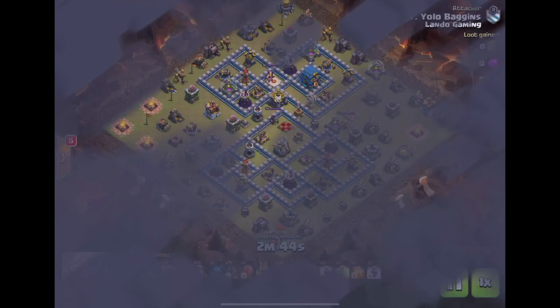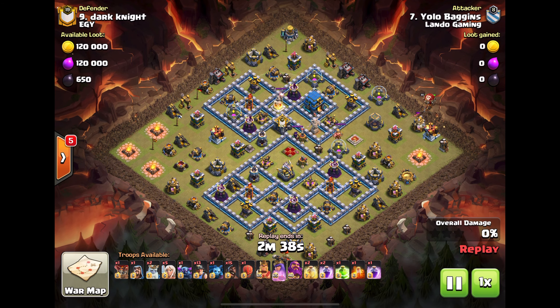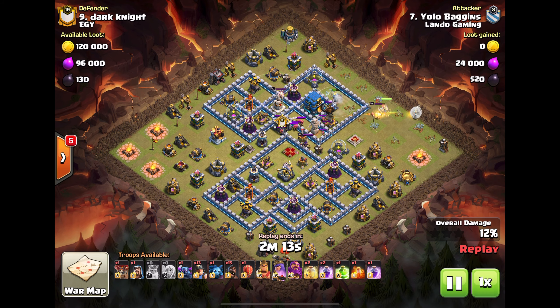Yolo Baggins coming in with the hybrid 2.0. Let's see — he starts his queen up here around 2:30, and he's going to push in. He clears the funnel with the ghosts, pushes in with the queen past the town hall to get the king. Now he's got the CC pulled out thanks to the ghosts.